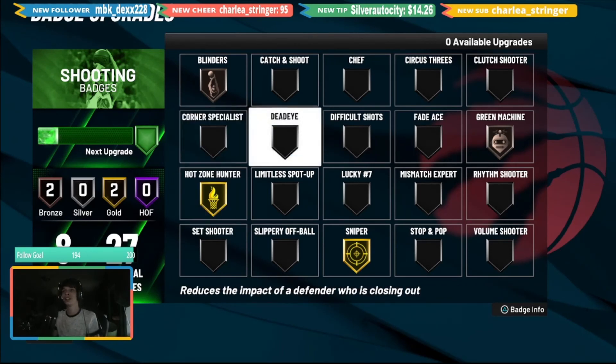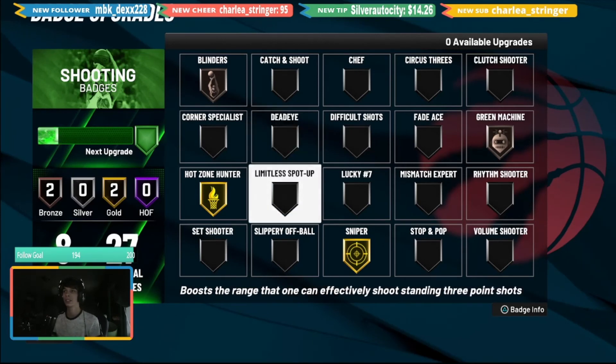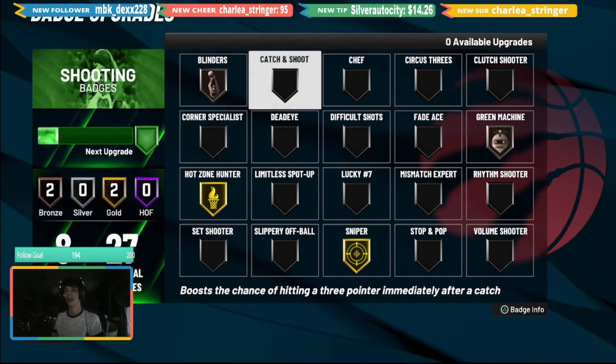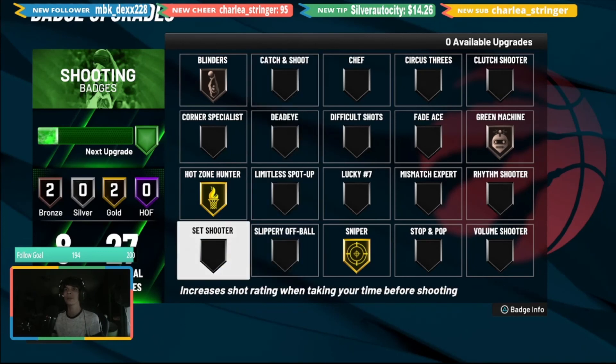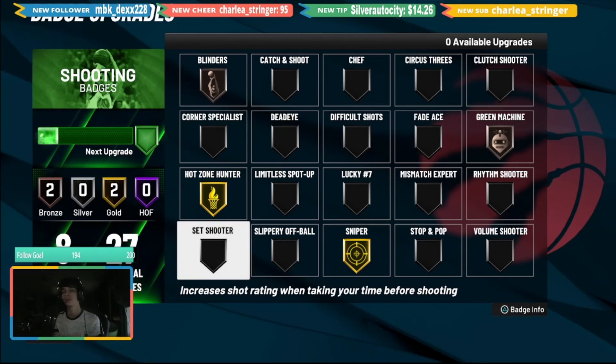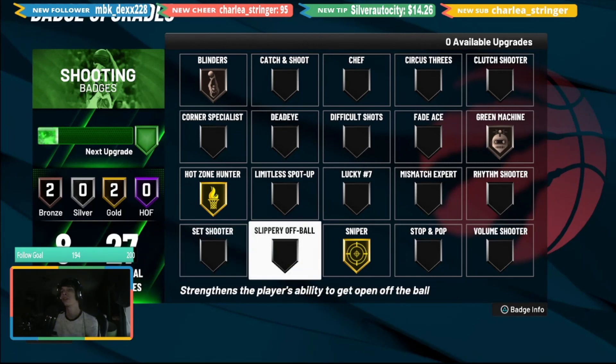As for everything else — Dead Eye, for example — the contest system is broken this year, so what do you really need Dead Eye for? Limitless Spot Up: you can already green half-court shots without it, so if you're making them consistently, why do you need that badge? Set Shooter requires you to pause after your dribble, but Catch and Shoot lets you immediately shoot, making it way better. Set Shooter could be okay if you dribble a lot and need to set for a second, but I still don't see it.